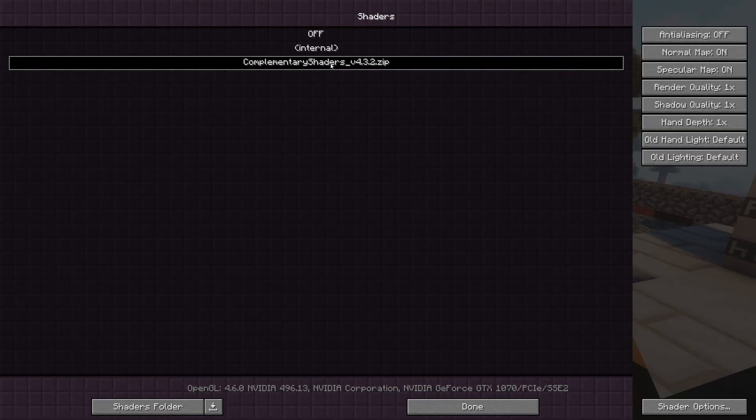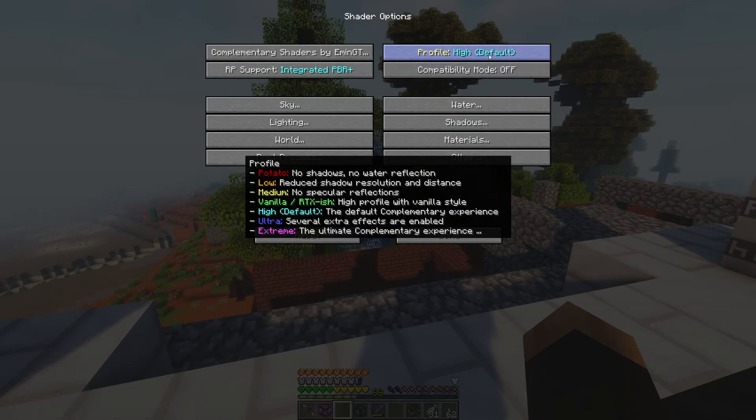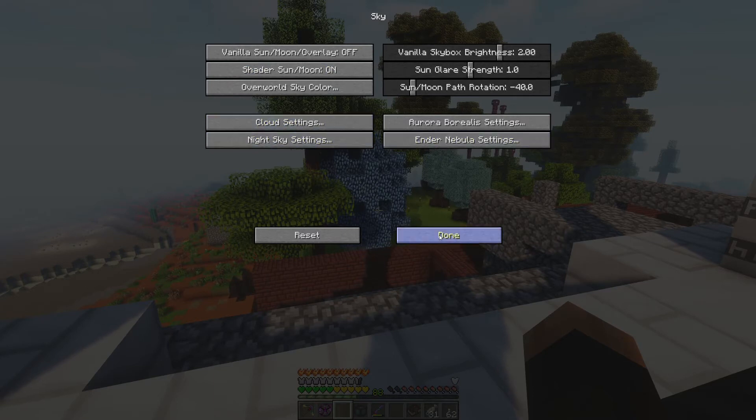This is the shader I am using. I downloaded a few — I found it very confusing, I didn't know what shaders to pick. It seems like shader versioning doesn't really matter, but I think it's like a modified BSL shader. I have the profile on high; I tried extreme and ultra but lowered it to get a few frames per second back. I was messing with all the sky stuff, cloud settings, and stars — none of it worked.